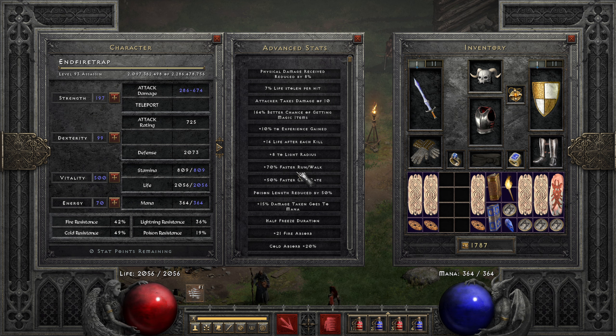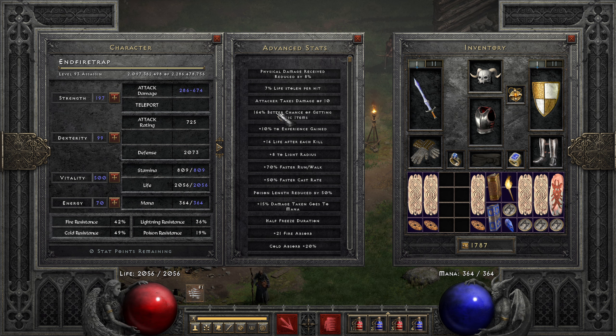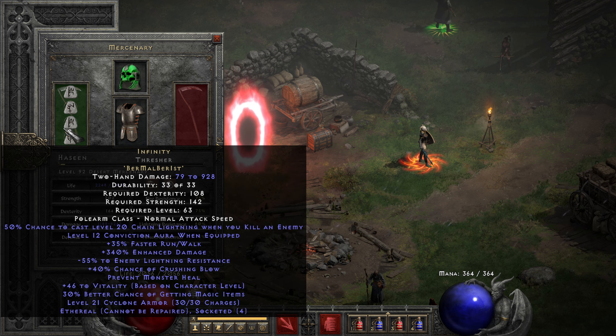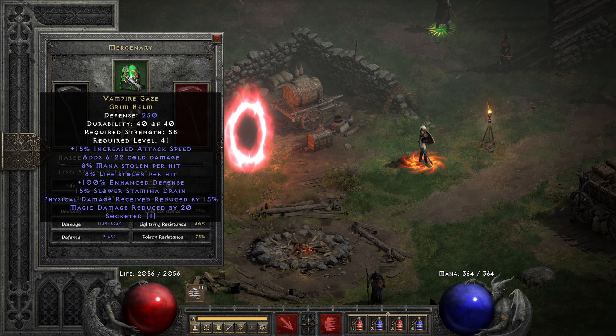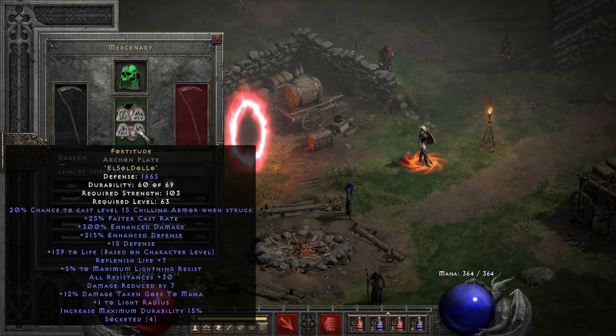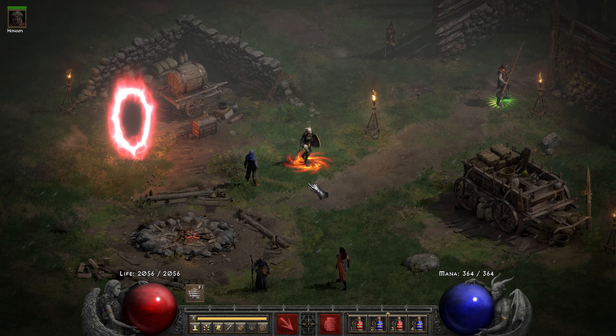The overall advanced stats: 50% FCR, and 164 magic find — not the greatest, but if you can get to 200. We don't have Annihilus; if you add that, we'd have 200. Around 200 to 250 is kind of a sweet spot, so aim for that. The Annie mercenary has Infinity to further enhance our damage, Fortitude, and Vampire Gaze to keep him alive. There are some max light resistances here as well.